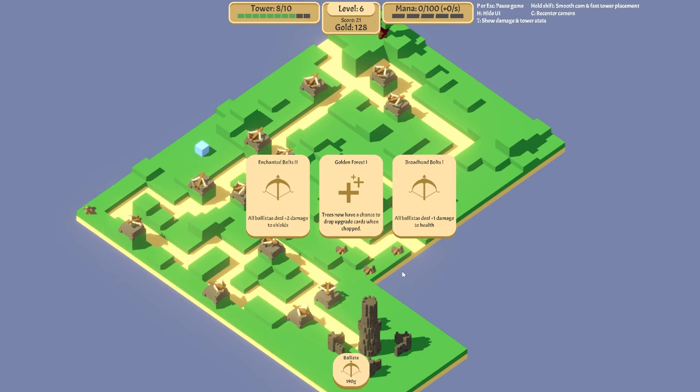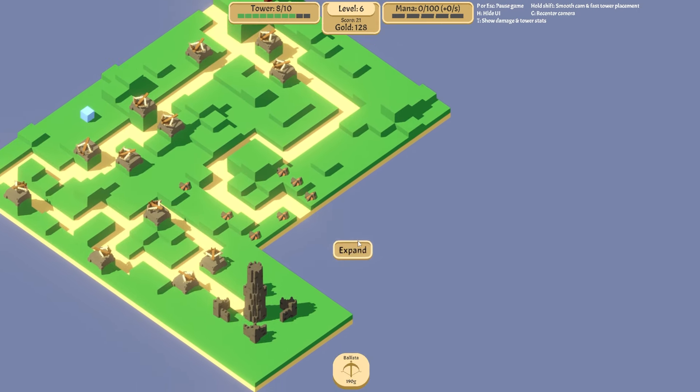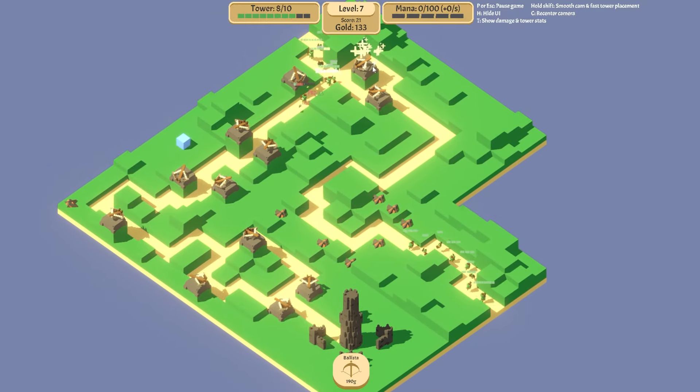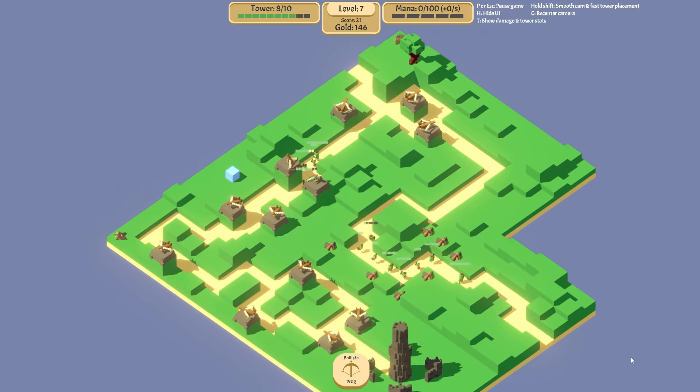Here we go: enchanter bolts — all ballistas deal damage to shields; trees now have a chance to drop upgrade cards when chopped; ballistas deal health damage. I'm gonna do the golden forest one. I can't build much yet — the only thing I can do is ballistas. I'll keep expanding this way. We do enough damage for these guys up here. We've got another level two — that's perfect. These hit enemies on the way past, which is quite nice.